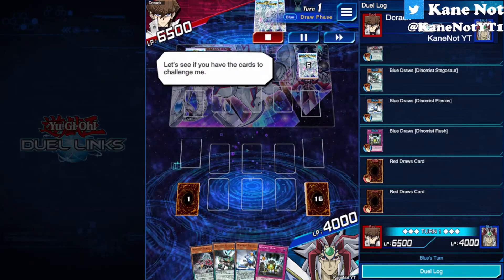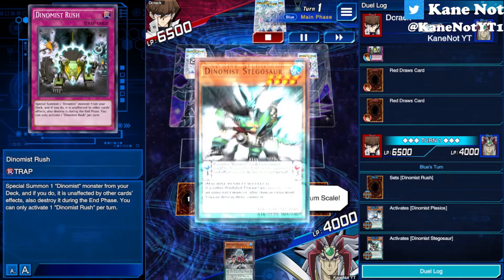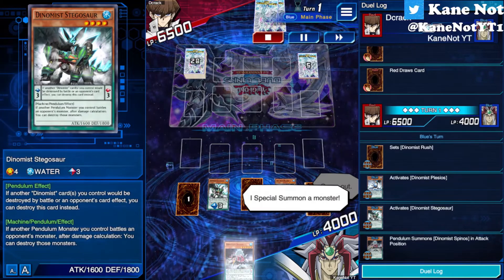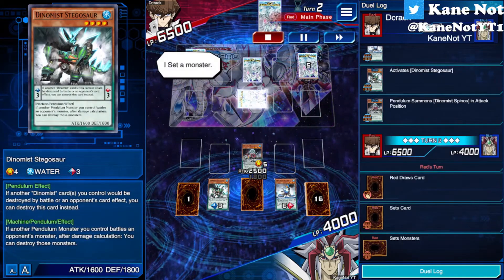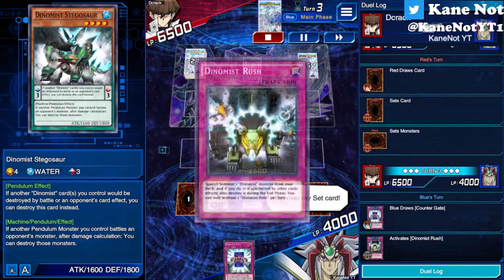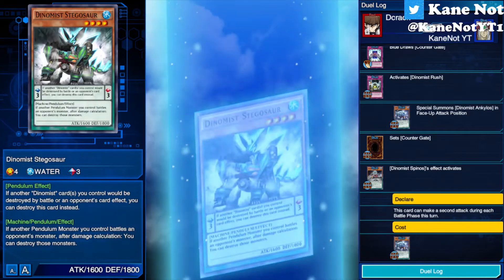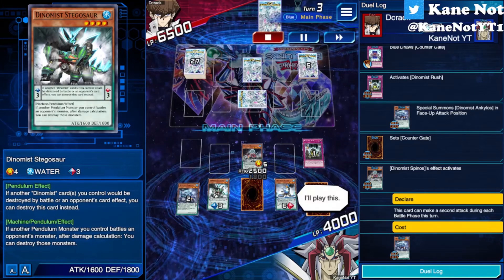In the duel, my opponent only has 2 cards in hand. My opening hand has Dino Maze Rush, Plus Seals, and Stegosaurus — allowing me to pendulum summon on the first turn. With Dino Maze Rush set, I can bring out another monster the following turn. With Spinos on the field along with spell-and-trap destruction protection and battle protection, we're safe. I then bring out Ankylos — whenever a Dino Maze monster battles, that opponent's monster is banished. I tribute Spinos to give it the attack-twice-in-a-row effect, then use the pendulum effect to bring it back, giving me 3 attacks this turn.